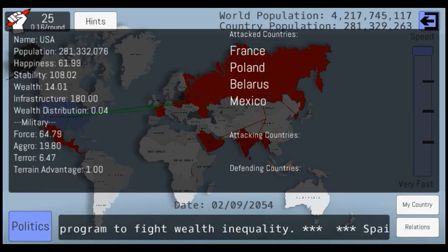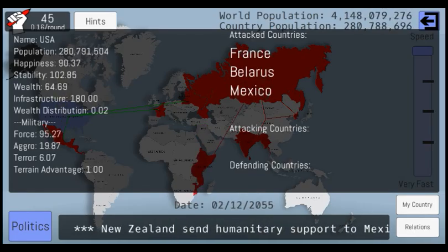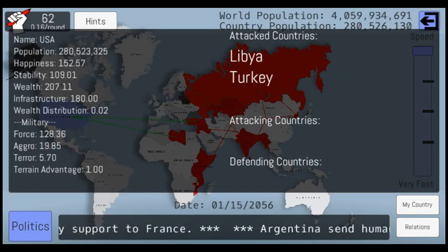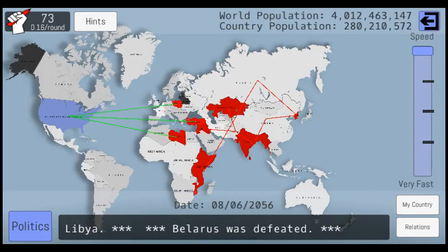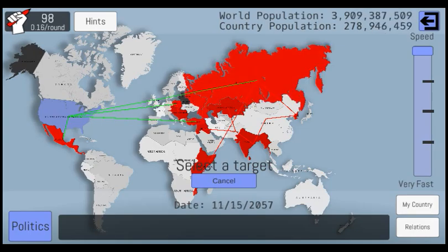My stability and happiness are both going down at a pretty fast rate. It looks like happiness is kind of starting to recover — there we go. Stability is starting to go back on the rise. And we are currently attacking two countries. Is there anyone that we can actually declare war on that'll be of use attacking? And we just started to attack Mexico.